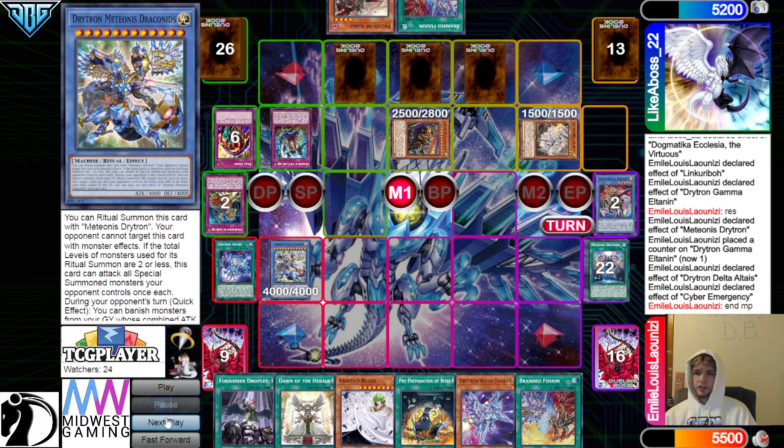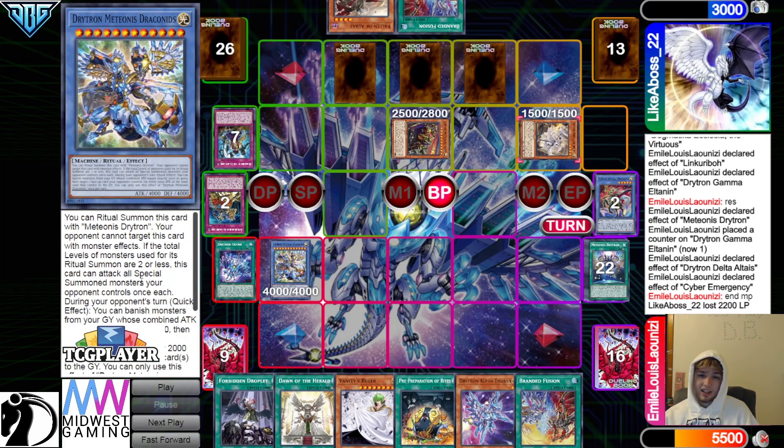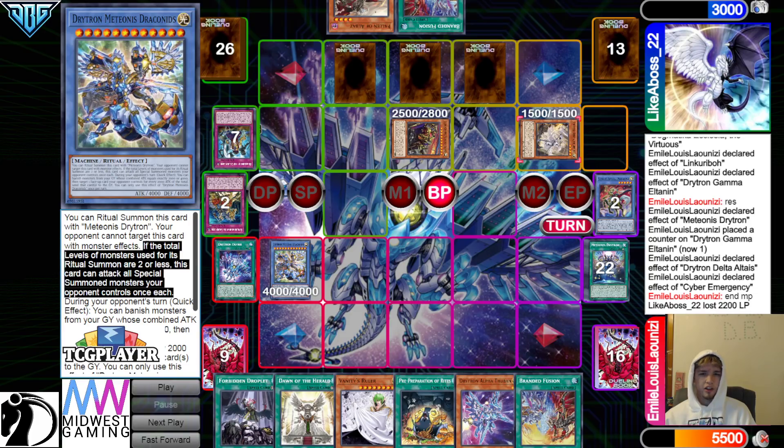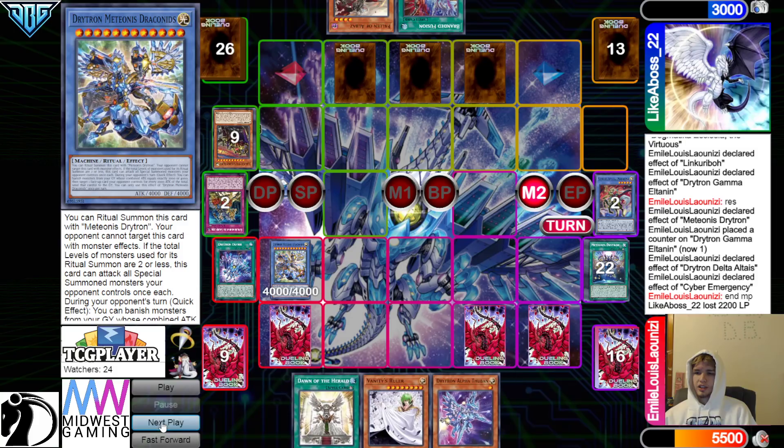They're going to bring out Draconids now, then go Battle Phase. Attack Walk Hero — this doesn't say it has to attack effect monsters or anything crazy like that. Just to make sure — no, it doesn't. Beat over those, then set.